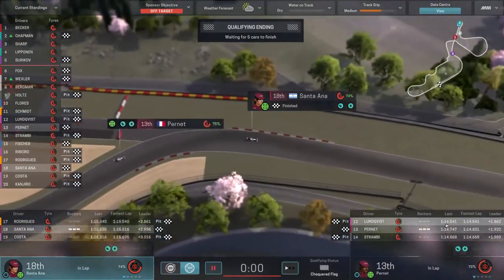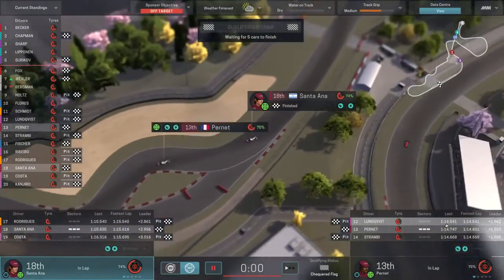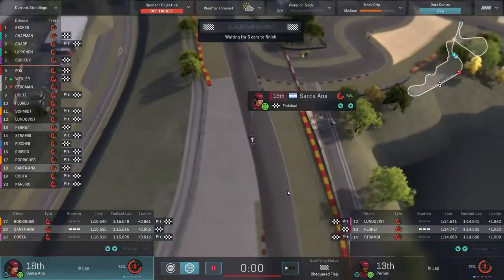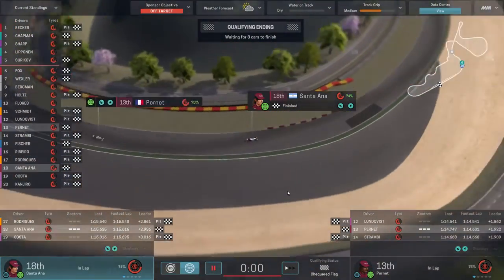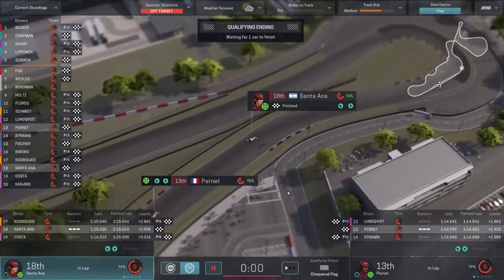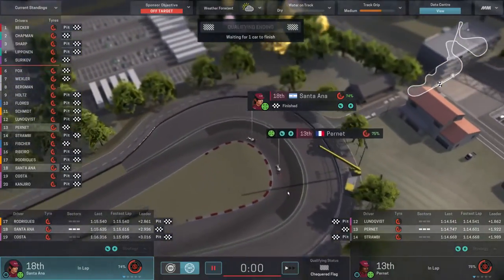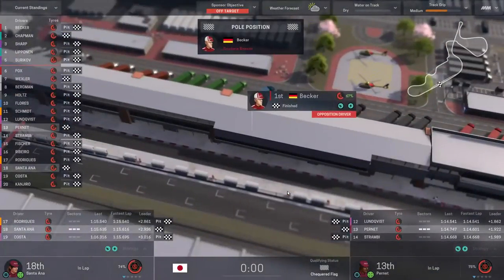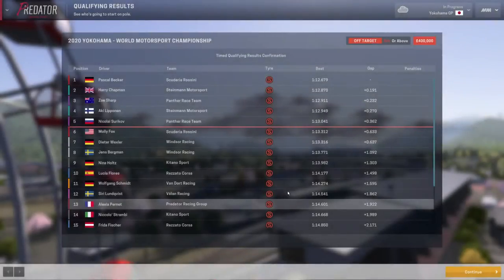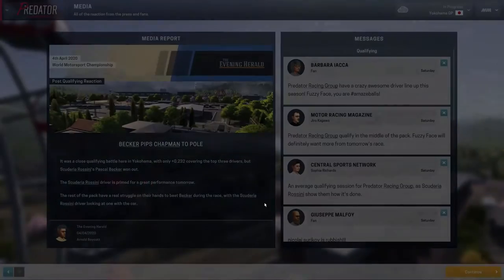We're aiming for six laps in the first stint before the pit stop. I'm considering experimenting with full overtake mode for the race. Running overtake mode at 1.33 laps of fuel per lap, we'd need 7.98 laps of fuel to do six laps, so we need approximately eight laps of fuel in the car.